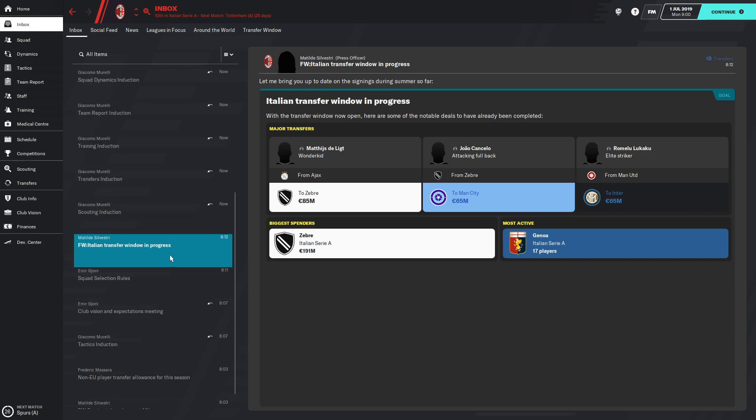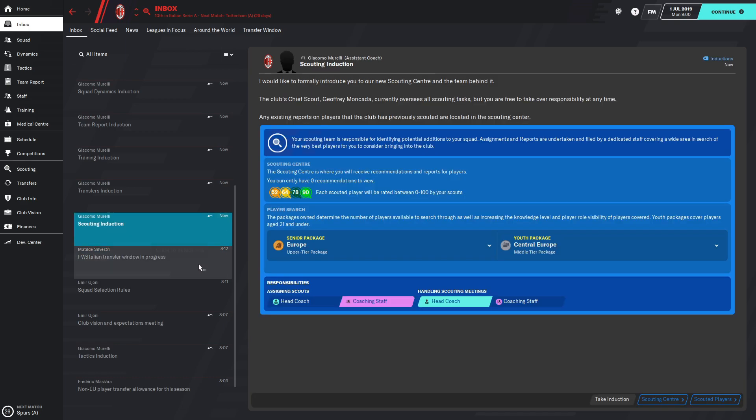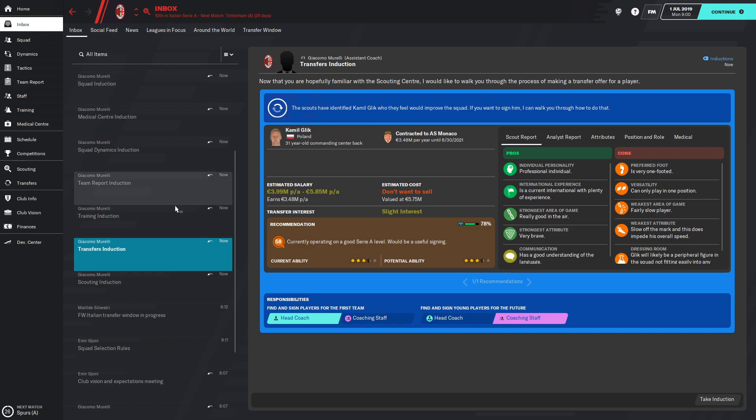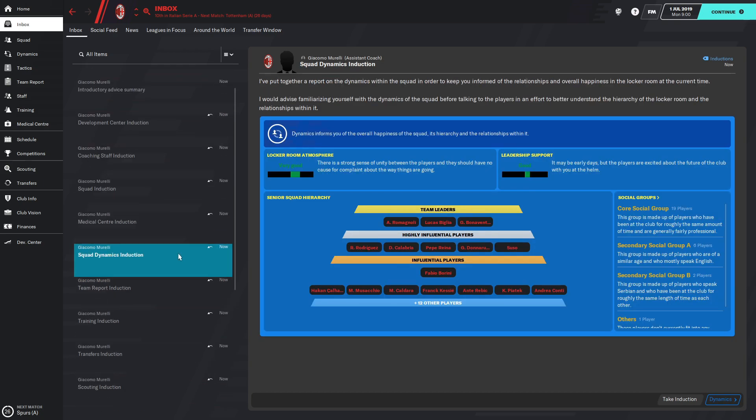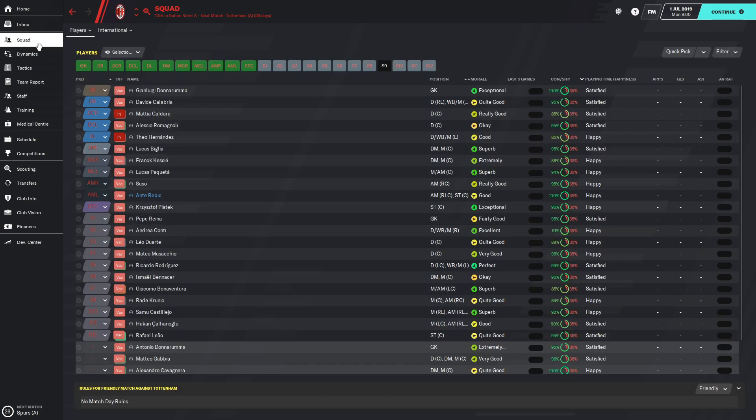In the transfer window, De Ligt went to Juventus — they're called Zebre here, which is weird to me that they couldn't pick up the rights. I'm not going to take any induction, I'm pretty familiar with everything. I just want to see my current squad.